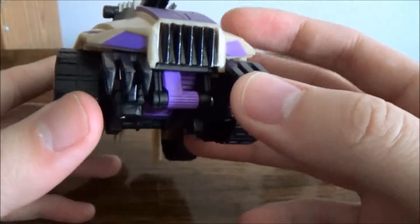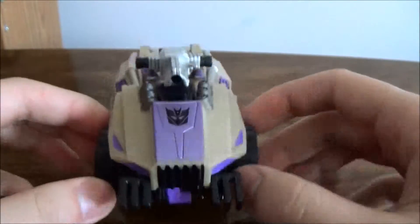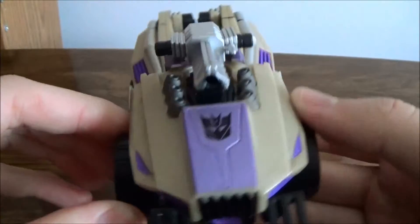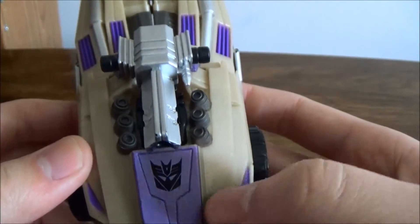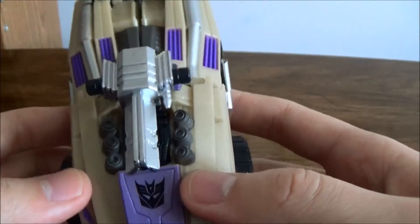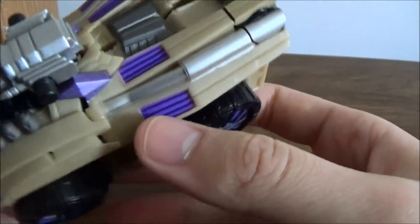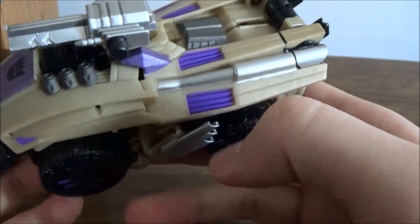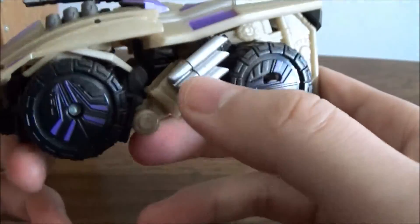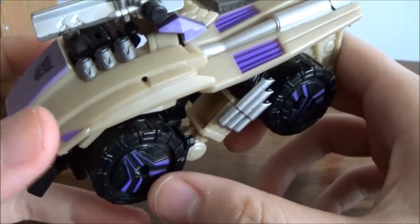You have these grating things — like minesweepers or something to cut any Autobots. He has a nice Decepticon logo here that goes very well with its color scheme — the tan and the purple. This light purple is actually different from the darker purple. But the purple here is the same color as up here, so it's consistent.